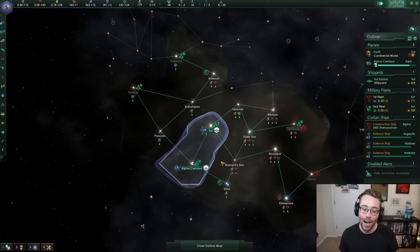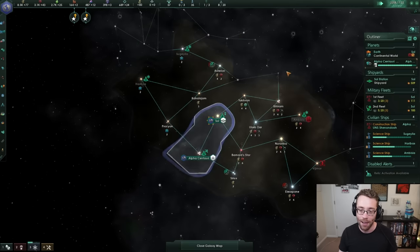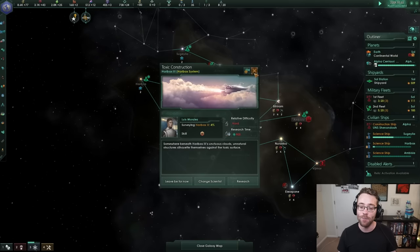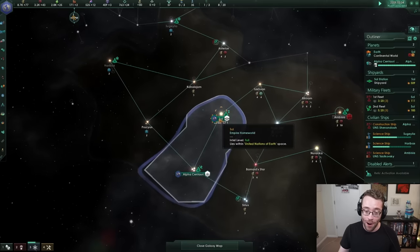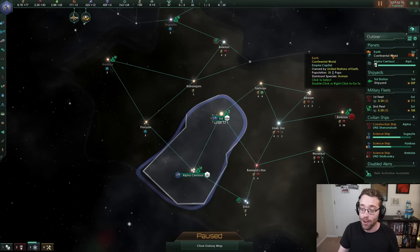We've got a planet here, Alpha Centauri 3, that's almost fully colonized — one more year and we should have a pretty good grasp on it. But while that's been colonizing, a couple things have been happening on Earth. I explained in the last tutorial that I have not been playing Stellaris the right way — I've been glossing over a lot of things because there is a lot, a lot to explain.